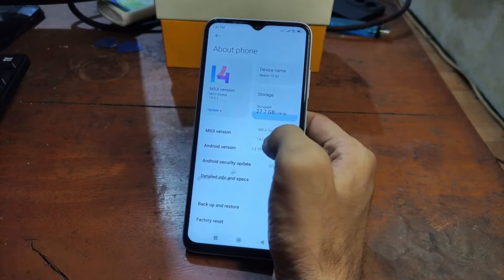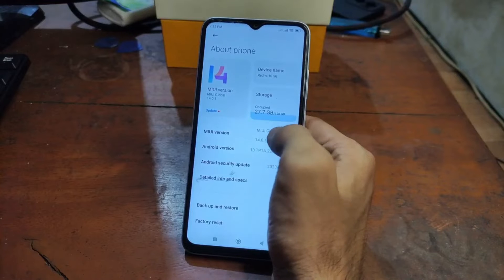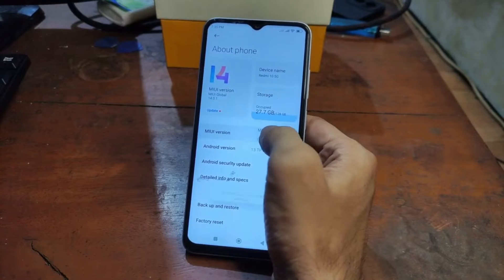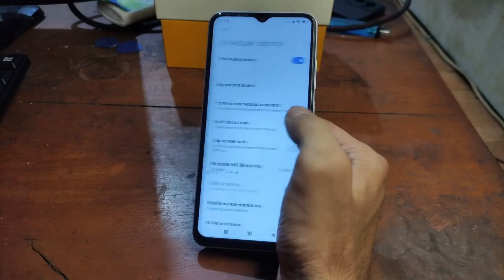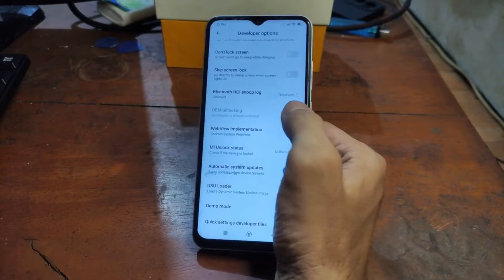Let's go to Settings, then About Phone. You can see right here we're using MIUI 14.0.1, the global Indonesian version, on Android 13. To enable developer options, tap the MIUI version field five times, then go back to Additional Settings and open Developer Options. You can see I already have the bootloader unlocked.